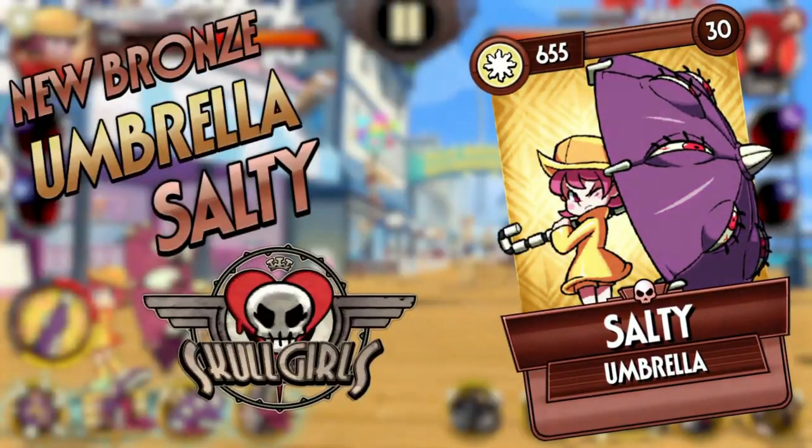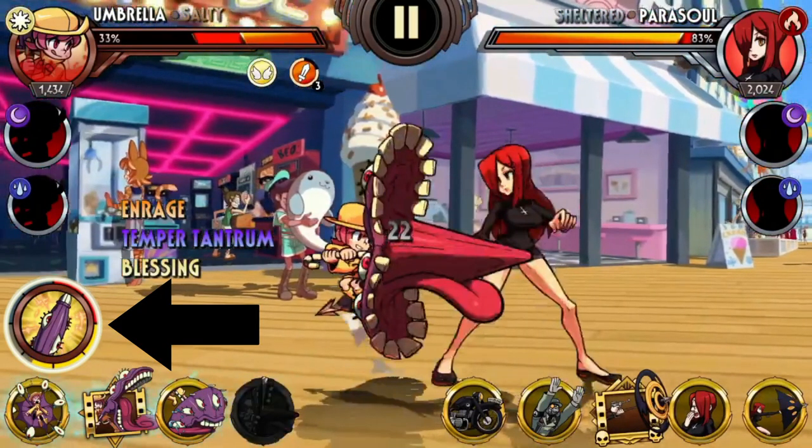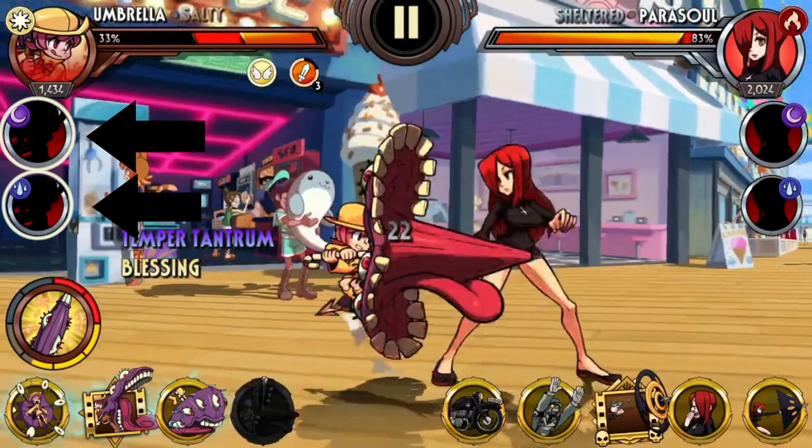I think Umbrella is gonna be so powerful. On the left side here, you'll notice the hunger meter. In Second Encore, Umbrella's gameplay revolves around this hunger meter — it denotes the state of Hungern's hunger. When she eats an enemy, it fills up into this blue stuff which is Overstuffed, and it does a variety of effects depending on the stage she's at. We also have confirmation that there is a Silver Dark Umbrella and a Silver Watered Umbrella variant as well.